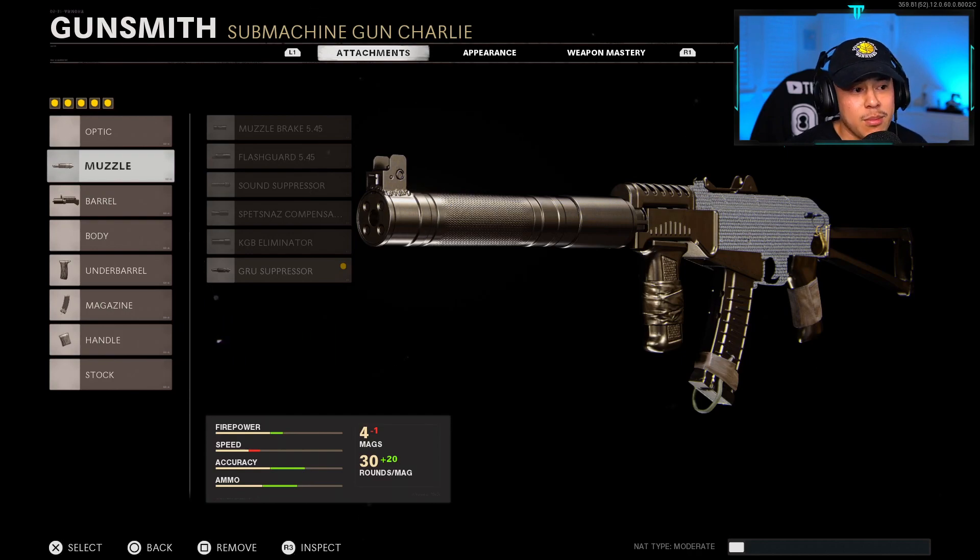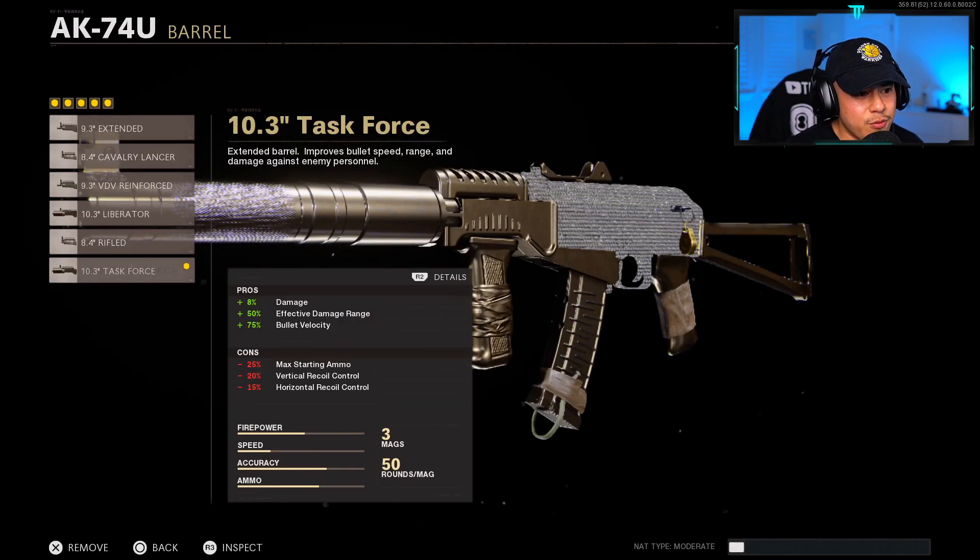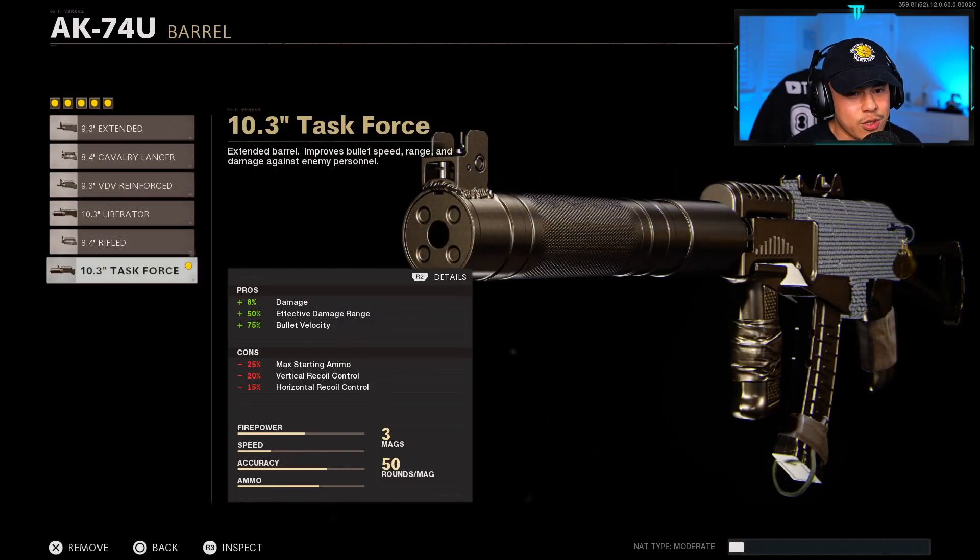This is the max damage setup. At first I was a little bit apprehensive to use this setup because of the recoil reduction, but I found a way to counteract that and still beam people from long distance. The first attachment is the Groove Suppressor — it comes with muzzle flash concealment as well as vertical recoil control. It does have a kind of effective damage range, but just wait, it gets better. For the barrel, we're running with the Task Force, which gives you effective damage range, bullet velocity, and added damage bonus, allowing you to take out people quicker at even longer ranges.